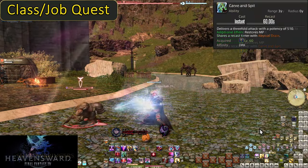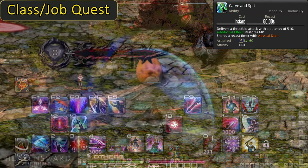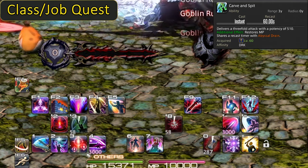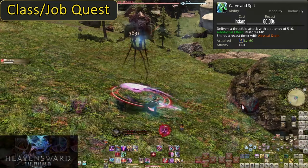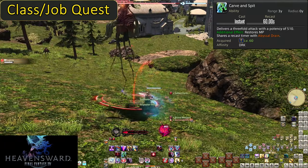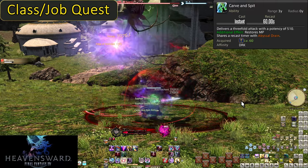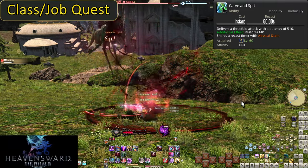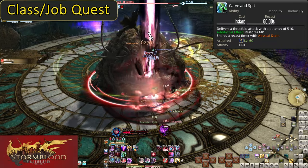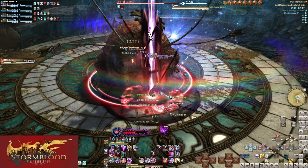Level 60, Carve and Spit. This actually shares the cooldown with Abyssal Drain — if you use one, they both go on the same 60-second cooldown — because this is your single-target option. It gives 600 MP and deals 510 potency of damage to a single target. 200 potency of healing on just one enemy isn't significant enough on its own unless things are in extreme emergency mode. Take the much higher damage instead, and use this on cooldown. No need to time it like Abyssal Drain.